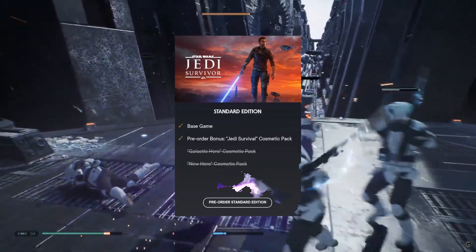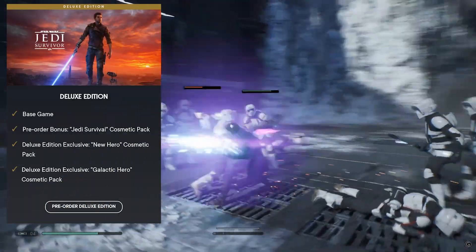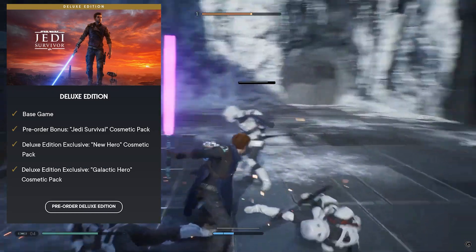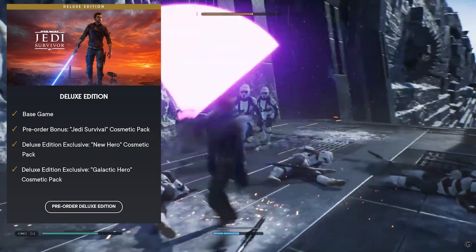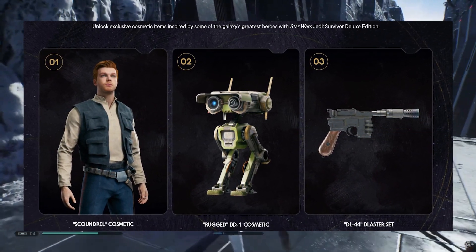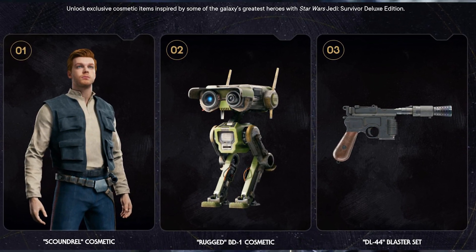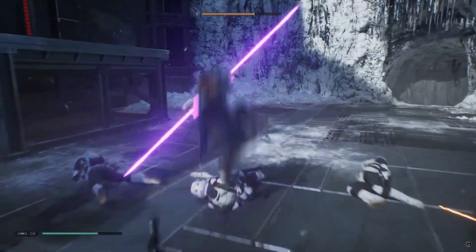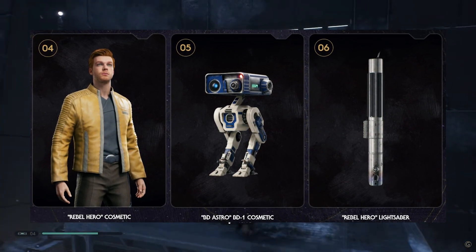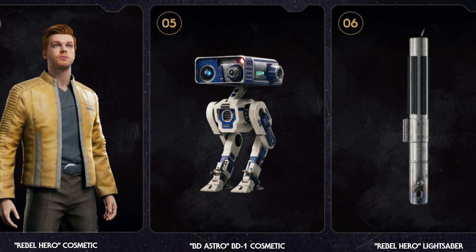For the Standard Edition, it's $70 and you get the base game, while the Deluxe Edition is a whopping $90 and you get the base game as well as the New Hero Cosmetic Pack and the Galactic Hero Cosmetic Pack. The New Hero Cosmetic Pack seems to be Han Solo-inspired with three skins — one for Cal, BD-1, and his Blaster. The Galactic Hero Cosmetic Pack also has three skins, but this one seems to be inspired by Luke, and the BD-1 skin from R2.